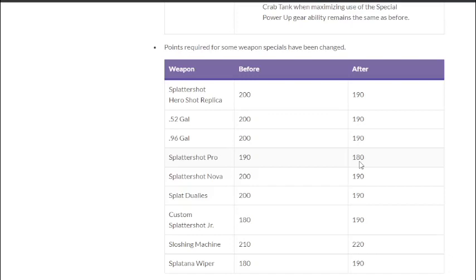Splattershot Nova goes from 200 to 190p — that's good because Nova needs Crab Tank more than arguably any other weapon in the game. Splattershot goes to 190p Crab Tank — with Splash painting better than Tri-Slosher but Tri-Slosher also painting well, giving it lower points for the best special in the game is significant. With the duration nerf it might roughly balance out.